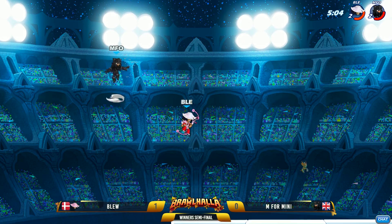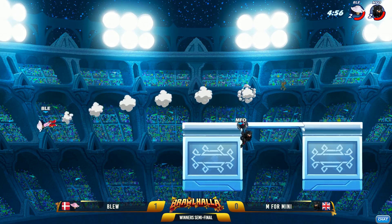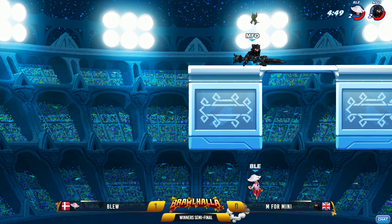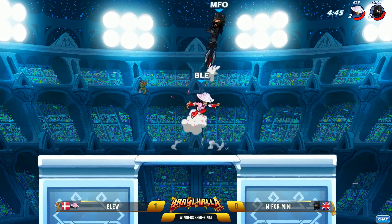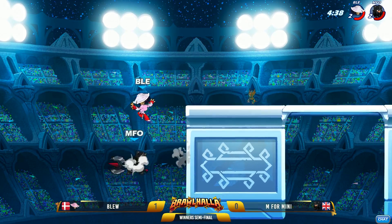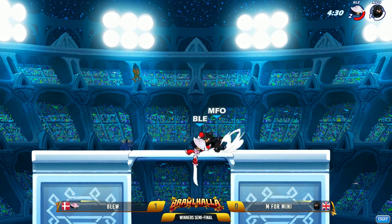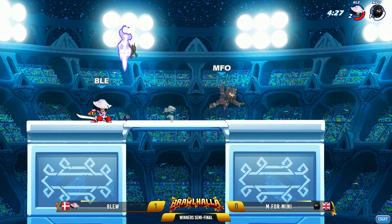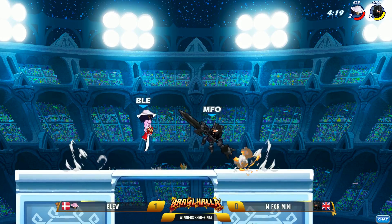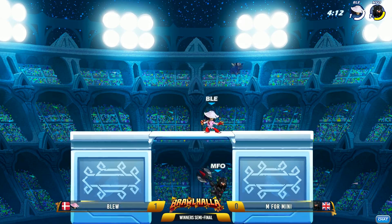That's where axe shines. Blue now taking that map control advantage — the bow is going to carry him miles right now as long as he can hold that control. Blue going again for that stomp, hitting up that floorboard looking for the KO, but M4Mini is catching on to where Blue is looking for these KO shots. We see M4Mini going for a lot of that down signature on the axe — that's his favored way to close out a stock. Blue making his way back, not afraid at all without a weapon, just going in and getting that recovery kill off the top on M4Mini. M4Mini on his last stock now, but Blue is pretty deep in the red himself. M4Mini timed that well — he's not far behind.